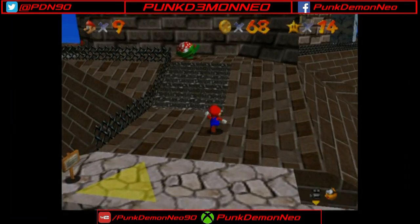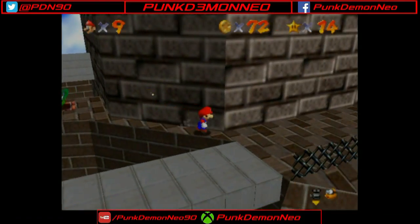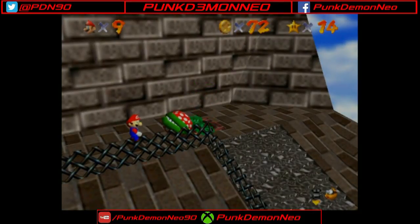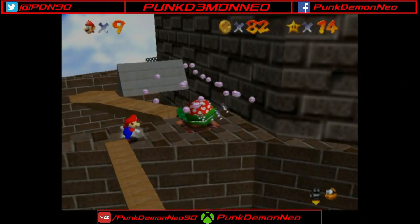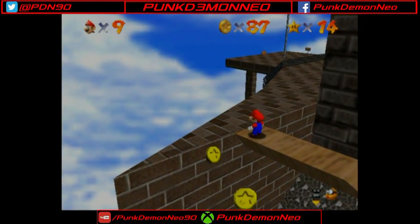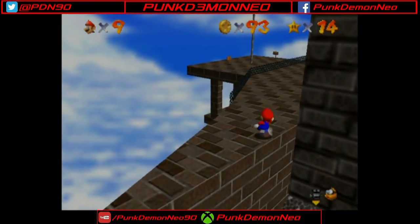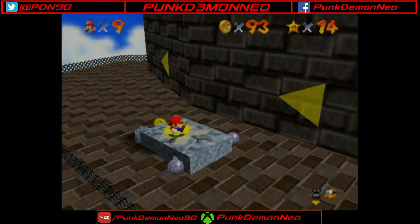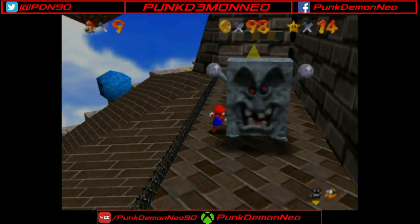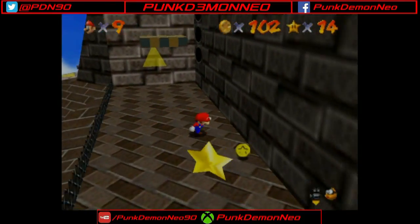Then we can use that thwomp to get Red Coin number three. And there's Red Coin number four right there, as well as Red Coin number five. Man, they're just handing them out like Halloween candy. And punch! And there's Red Coin number six. Go for a little ride on that platform and that coin will be yours. And we shouldn't be far from getting the 100 coins. We can just take out these two womps right here and yeah, we got this in the bag, baby. See ya! And there's our 100 coin star.